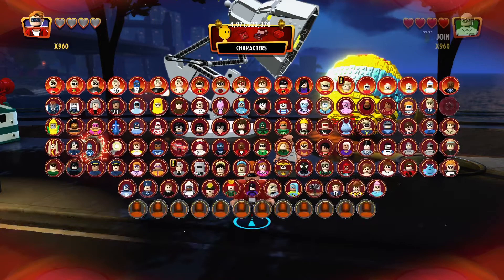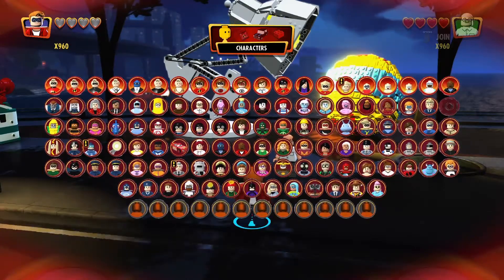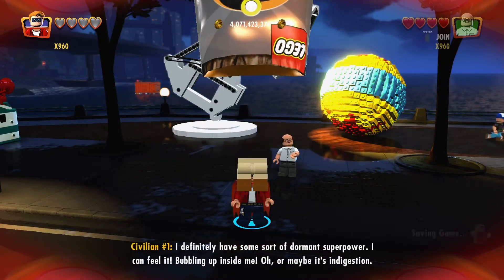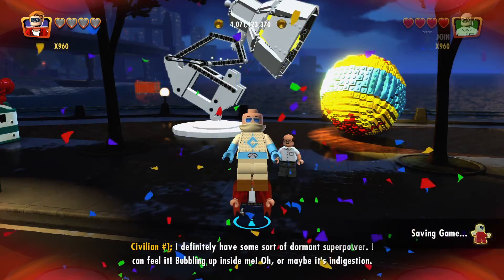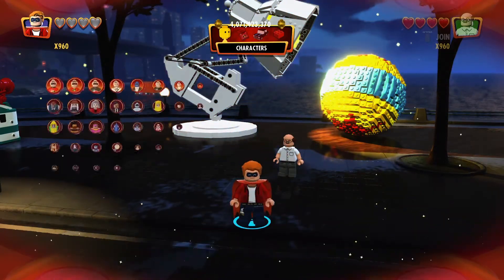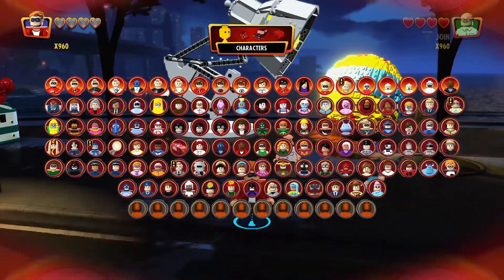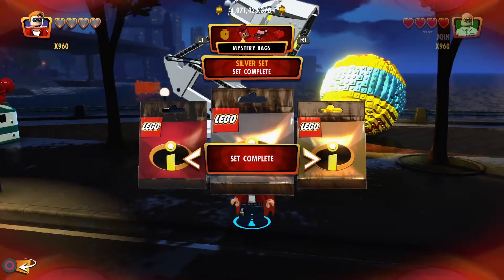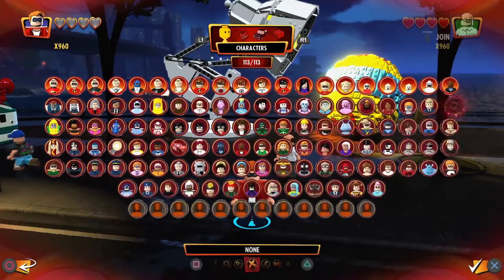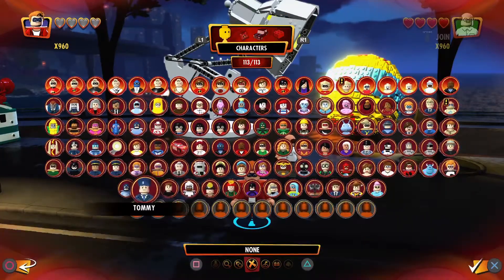Icebreaker is a different character. And our final character of the Incredibles game — I don't know who that is either. Cliffhanger! I've never heard of that character before from the Incredibles movie. All three things are done.